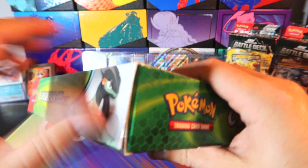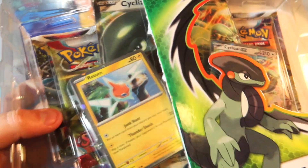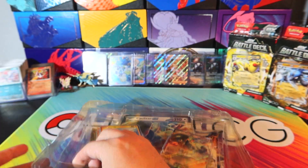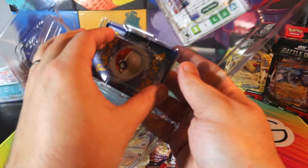This box here, I think this is one of two. The other box that was released was, I believe, a Mimikyu EX box, which was very similar to the Sylazar EX. Let's take the plastic off here and then take a look at some of these Promo cards that we get.